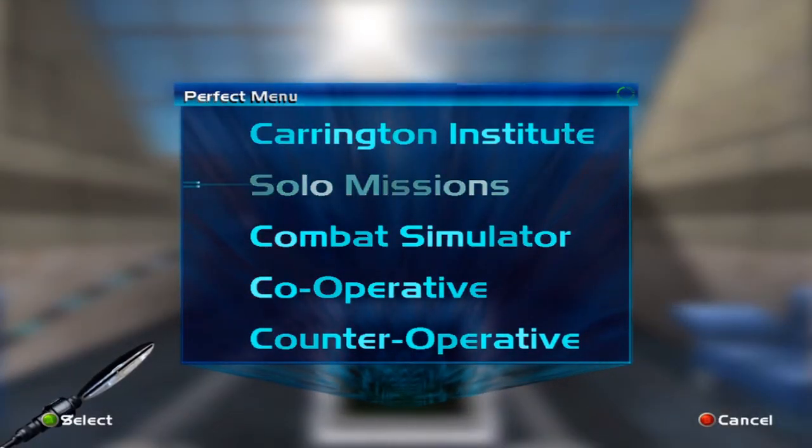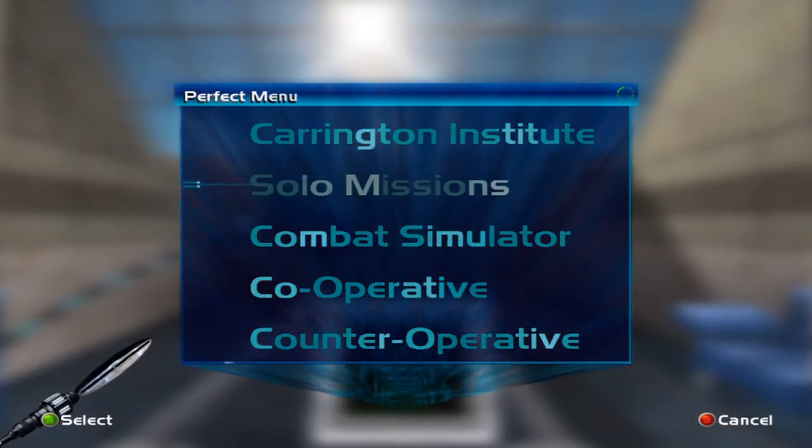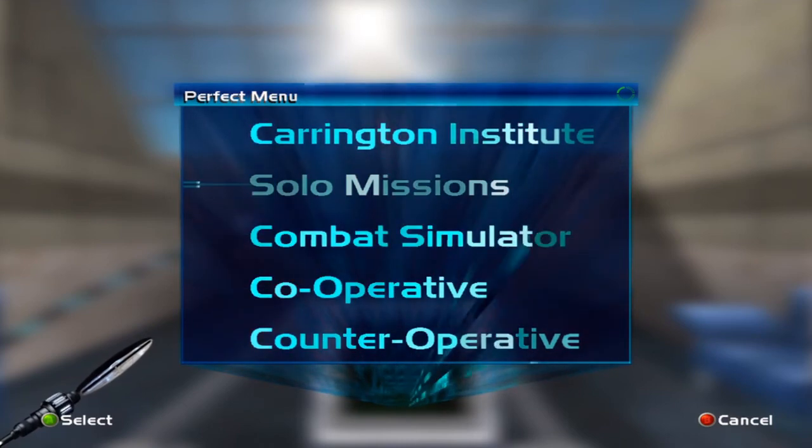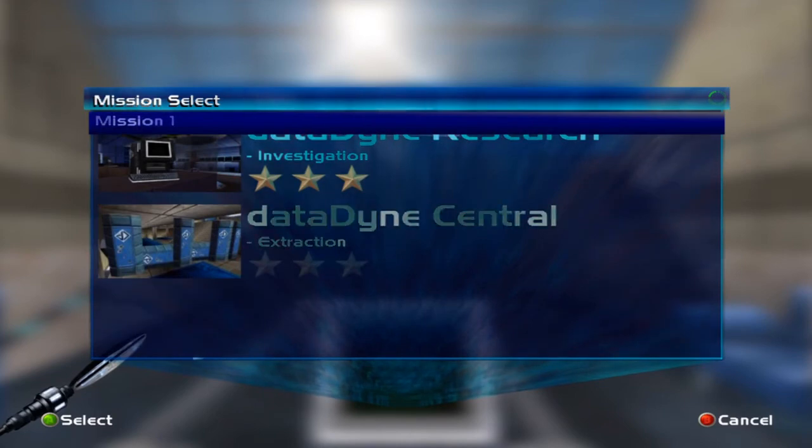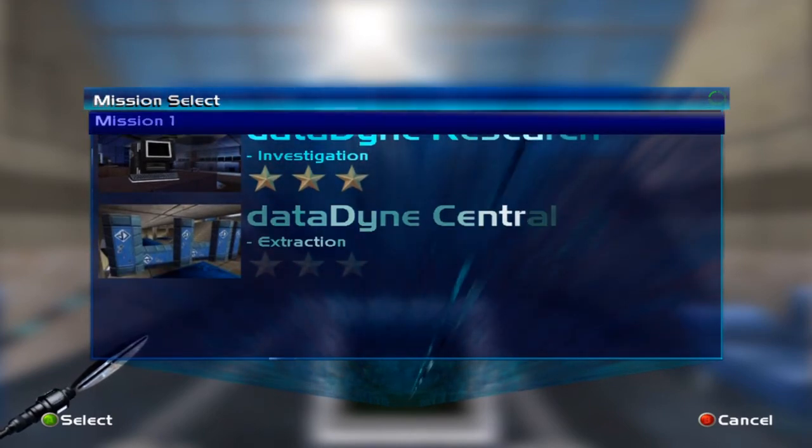Hey there guys, this is Ultra Grunt and we are back for some Perfect Dark. Last time out, we did the Data Dine Research Investigation level, and this time we're going to be doing Data Dine Central Extraction.